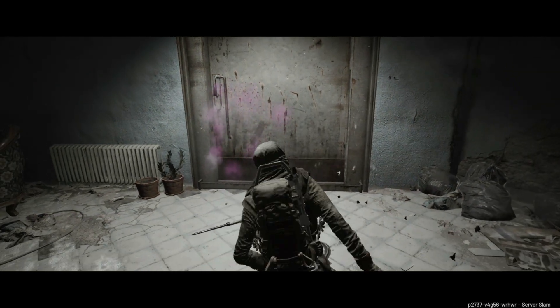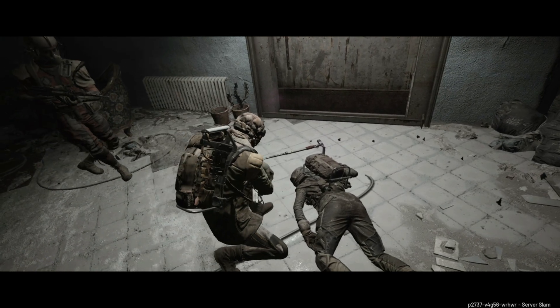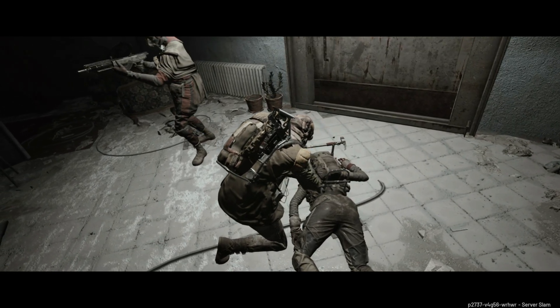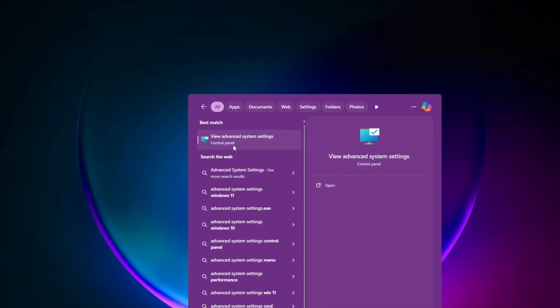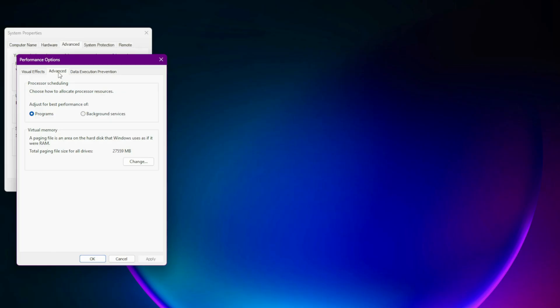Step 4: Increase Virtual Memory or Page File Size. If the game crashes a few minutes after launch or during autosaves, your system may be running out of memory. To manually increase virtual memory, open the Windows search bar and type Advanced System Settings. Go to the Performance section, click Settings, then the Advanced tab.